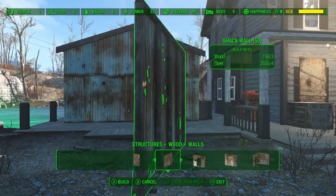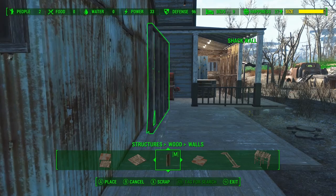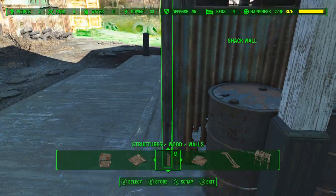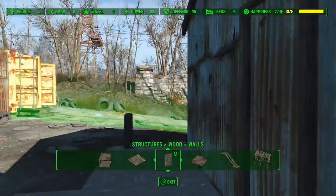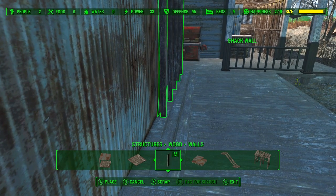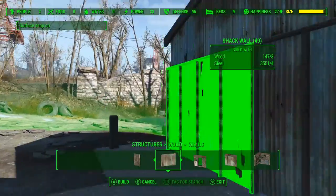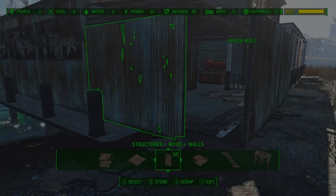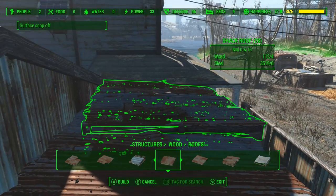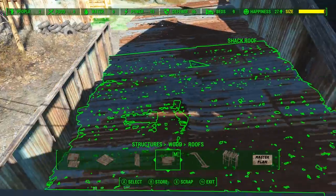Directly across from Doc Weathers we're gonna have a shop here for Lucas Miller, and we're gonna use the corrugated steel walls just so it matches with the boathouse and almost acts as an extension of it. Just a matter of lining it up so it doesn't clip with the existing wall. Once you get that in place, the other wall will just snap right to it. Most of the roof just snapped into place but it's not quite long enough to reach the existing roof, so we're gonna have to use another roof piece and just glitch it into place to provide enough shelter.